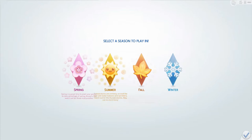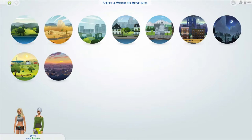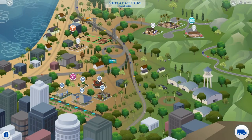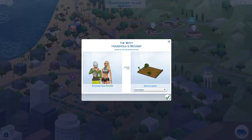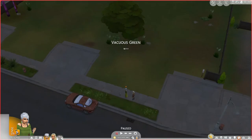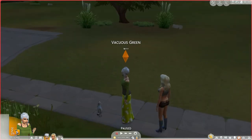I have seasons, so I have to pick a season. Let's start with summer, because everything's pretty in summer. Cool. So then we'll pick here, and then we'll pick the bigger lot. And we'll move them in unfurnished.